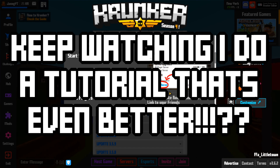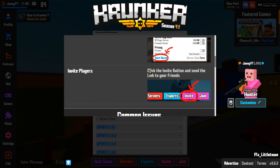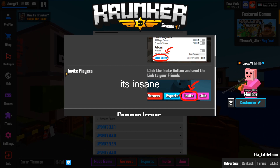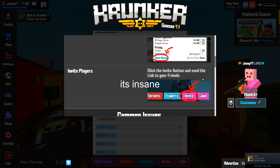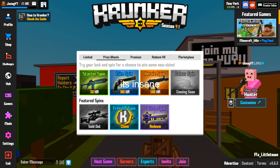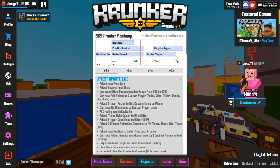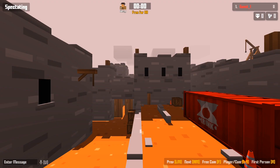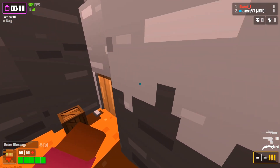Click the Invite button and send the link to your friends. There's no tutorial on how to actually get friends, so we're gonna make one. This video is how to make friends if you're a beginner — basically how to invite people and get them to join. Step one of how to get friends in Crunker by Jacksy.